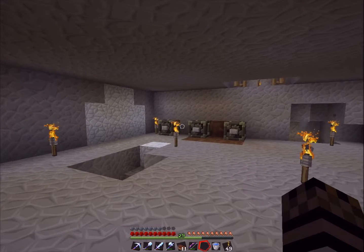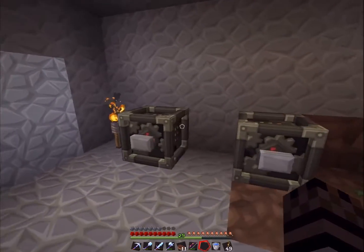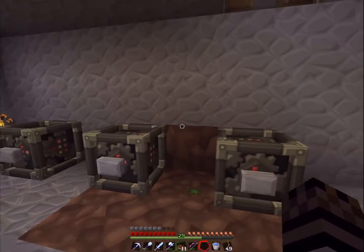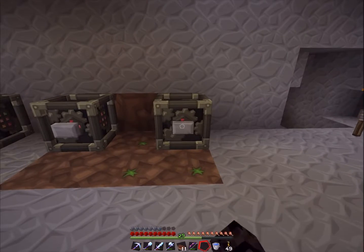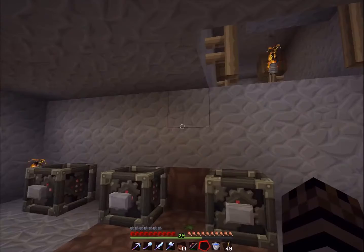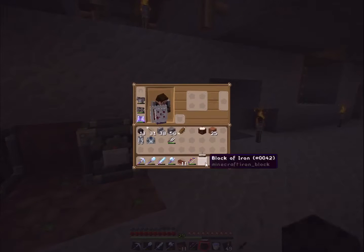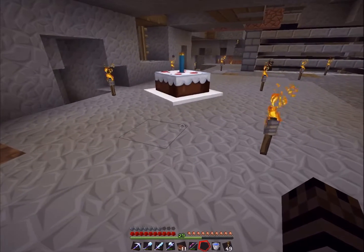I saw this as a Minecraft texture pack where basically the command is that if we set a diamond block, a gold block, and an iron block to our head, it will give us a different texture. So the iron block and the gold block are the ones I'm really interested in. Let's click the iron block — and you guys will see we have a cake hat! Look at the little flame at the top, it looks so cool. The cake hat looks pretty decent from the back. I'm not going to convert this into iron, but if we toss this on the ground you guys can see what the texture actually looks like.